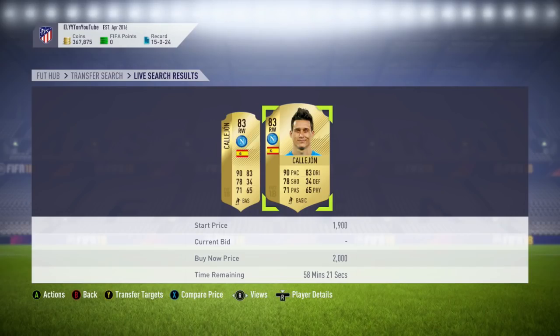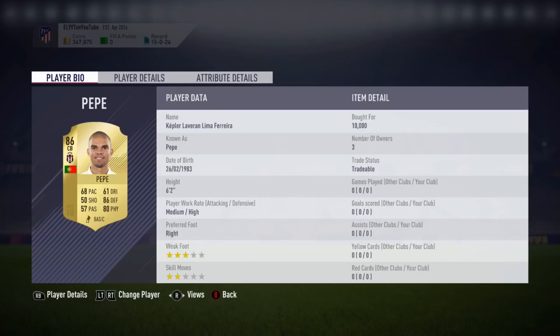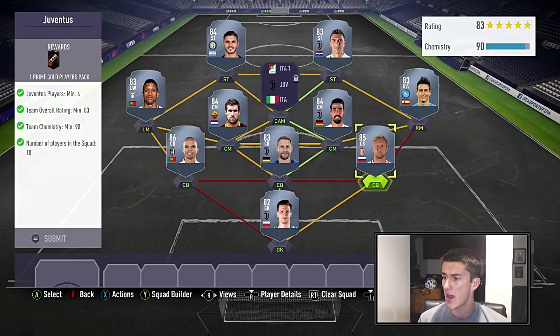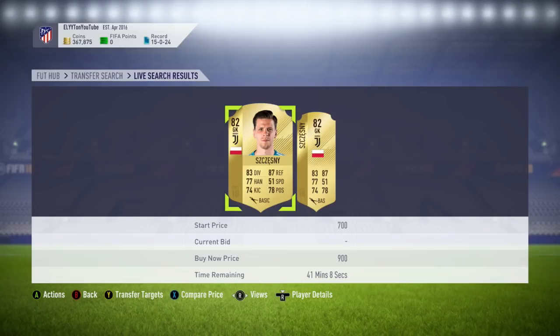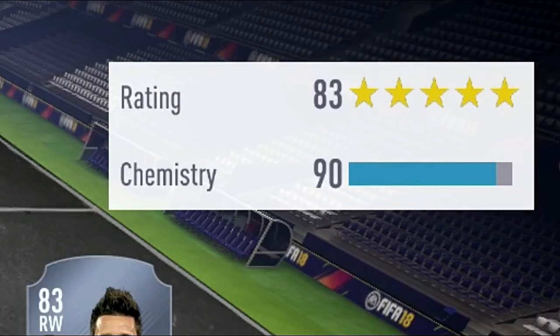Then we're going with Callahan at right mid for 2,000 coins. We're going with Pepe — he's currently extinct but you can snipe him for 10,000 coins. Then Havidez at about 1.5k, super cheap. Then Glick at right center back — he is the cheapest 85-rated defender in the game at about 8k. Then Wojciech Szczesny, an 82-rated goalkeeper at discard price. Overall, you get exactly 90 chemistry and exactly 83 rating.